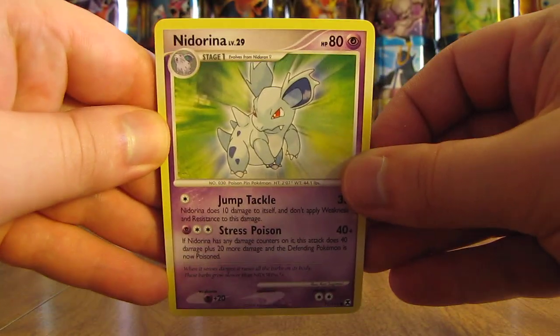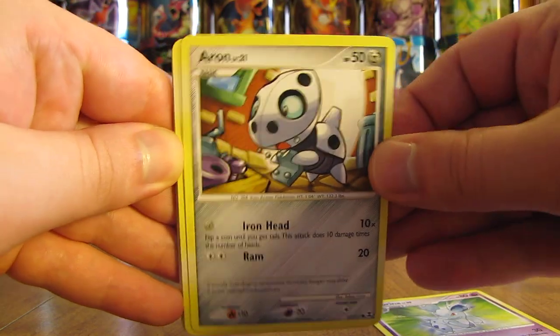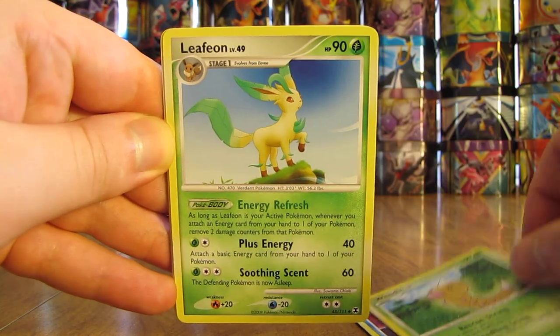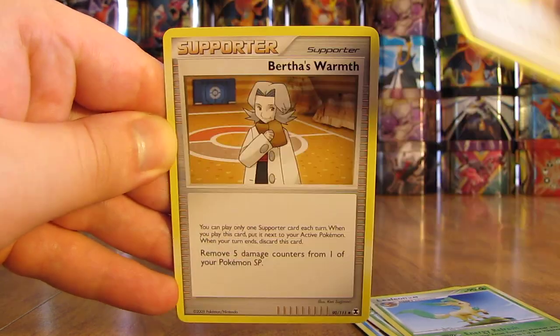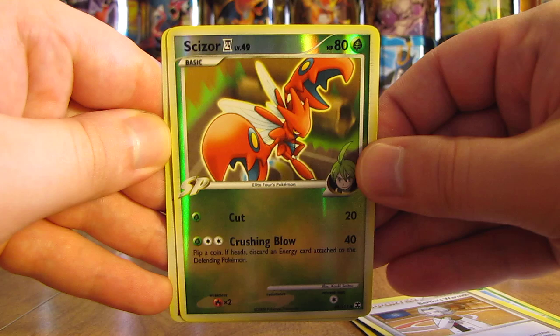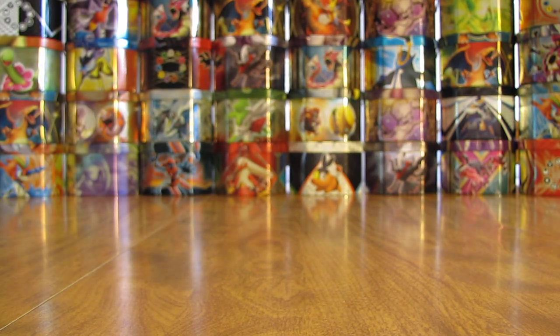This pack starts with Nidorina — not the Nidorino — then Aeron, Shellos EC, Aerodactyl GL, Weedle, Leafeon, Flint's Willpower, Bertha's Warmth. Reverse holo of a Scizor 4 — that's an Uncommon. And the Rare in the pack is a Lucario GL. A couple of GL holo pulls so far — GL stands for Gym Leader's Pokemon, which it actually says right underneath the Pokemon's picture.